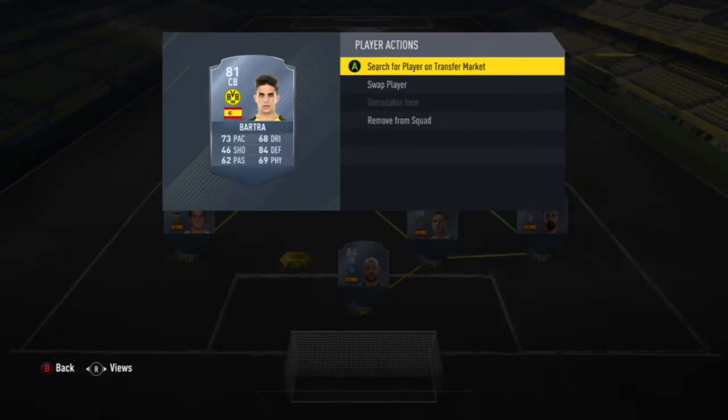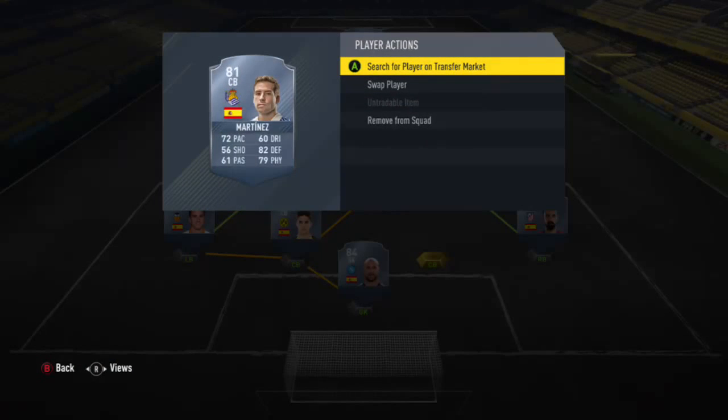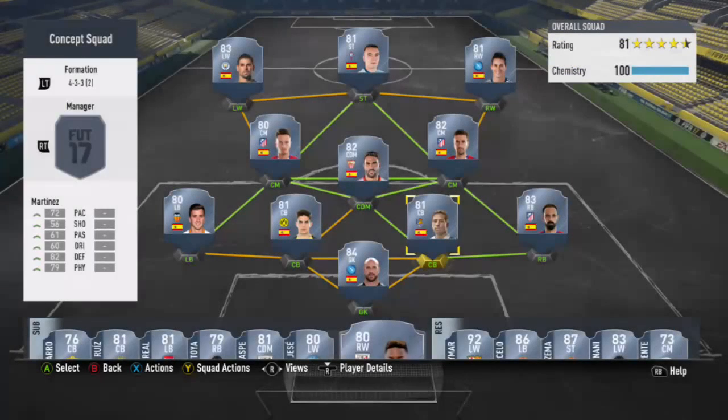For center backs, there were four I was debating between. I put in Marc Bartra — 73 pace, 84 defense, which is really good, though his physical is only 69. The other option was Martinez — 82 defense, 79 physical, 61 passing, 72 pace. So Martinez is more physical with solid defense.